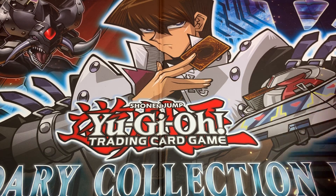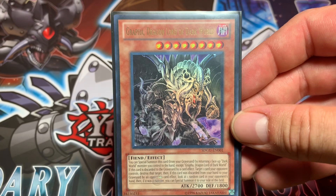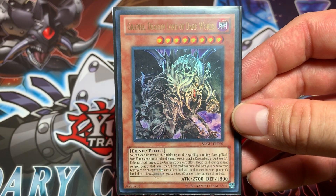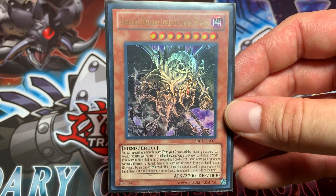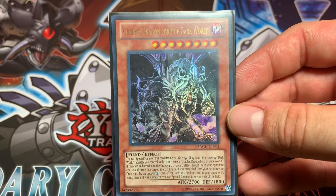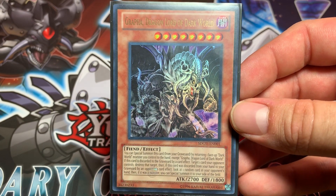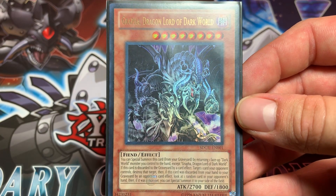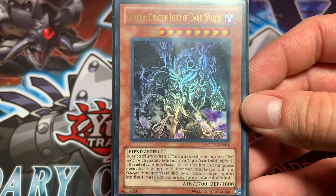First things first, your boss monster: Triple Graffa, Dragon Lord of Dark World. You can special summon this card from your graveyard by returning one face-up Dark World monster you control to the hand. If this card is discarded by card effect, you can target one card your opponent controls and destroy it. And if this card is discarded by your opponent's card effect, you can look at one random card in your opponent's hand, and if it's a monster, special summon it to your side of the field.